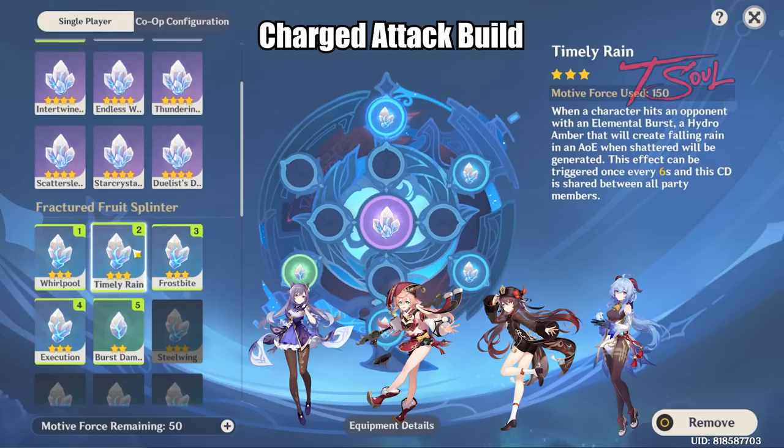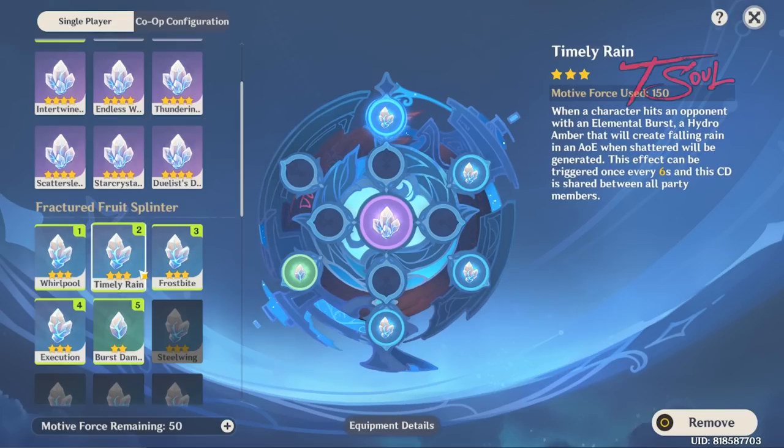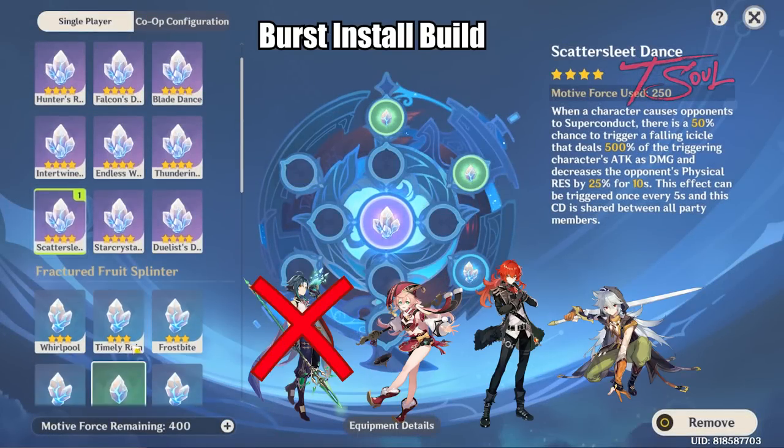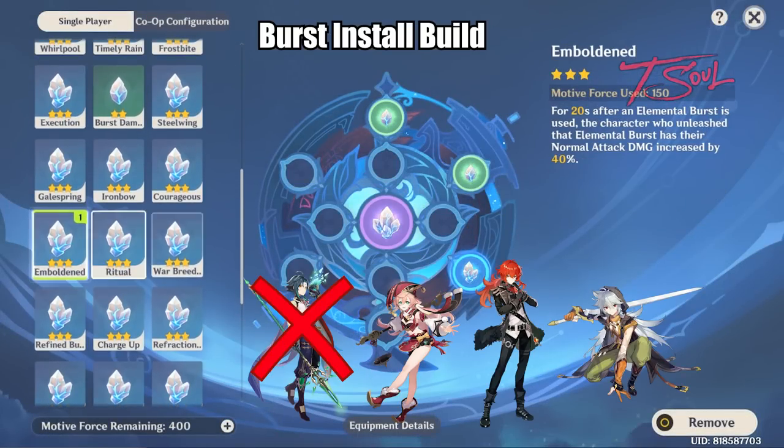One of my favorite buffs is the Timely Rain. This pretty much summons a little rainstorm when your elemental burst hits an enemy. This is the best buff if you have Ganyu — it allows her burst to permafreeze enemies on her own. If your main DPS has a burst that acts as an install, such as Razor, Yanfei, or Diluc, then here are some of the blue and green crystals that will help them out.